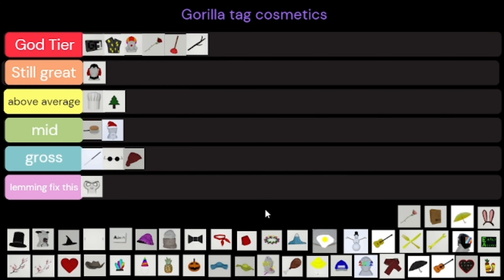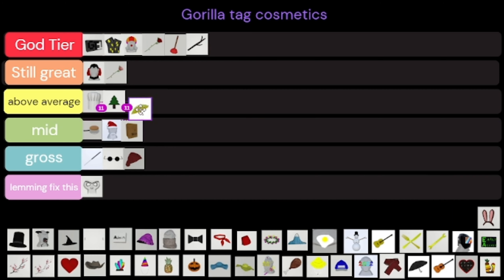The pink rose is Still Great — I don't like it as much as the red rose but it's still great. The next one is pretty good, it's okay. The golden umbrella is not as good as the other umbrellas so I'll put it above average.